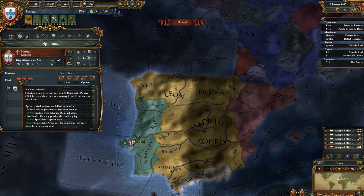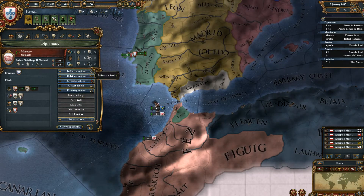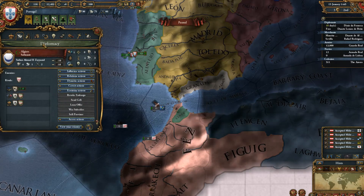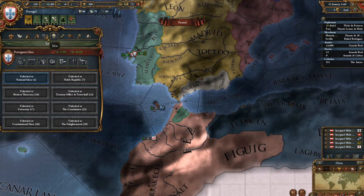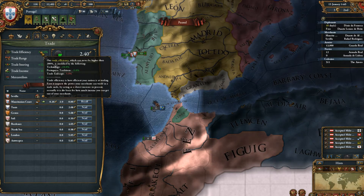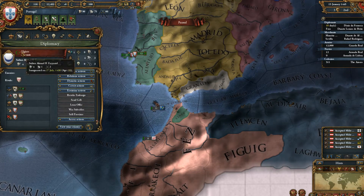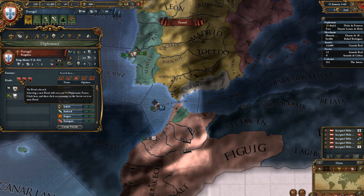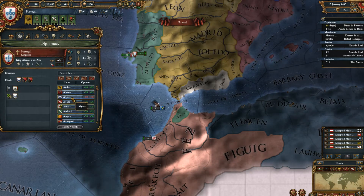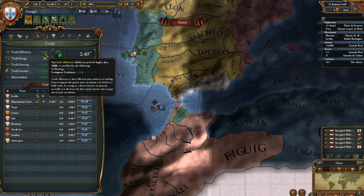No trade efficiency penalty when embargoing. So if we go into trade and take Alshear, we'll issue an embargo. If we go into our trade here, you can see we'll have a trade embargo minus 5. But if we then go into our diplomacy and back to our own country and select Alshear as a rival, then we'll go back into the trade and it is gone.